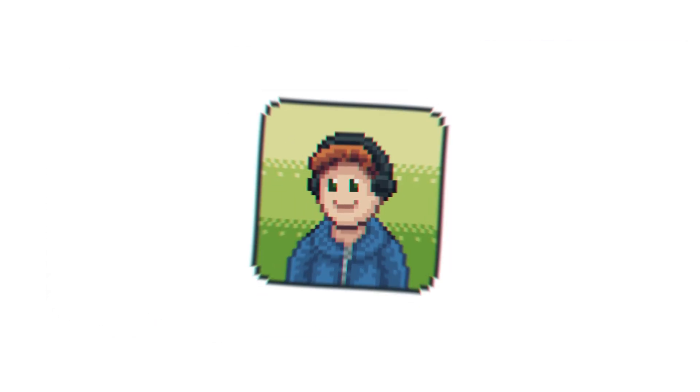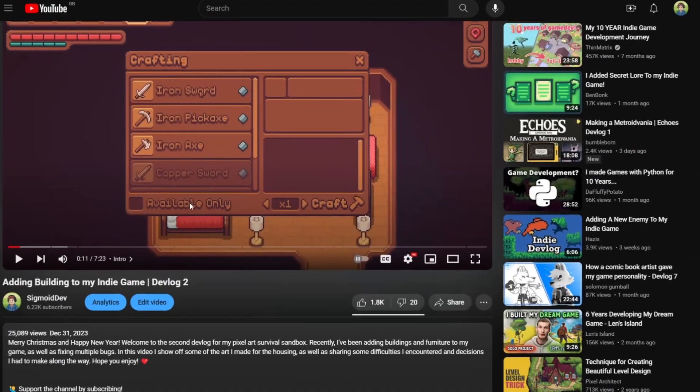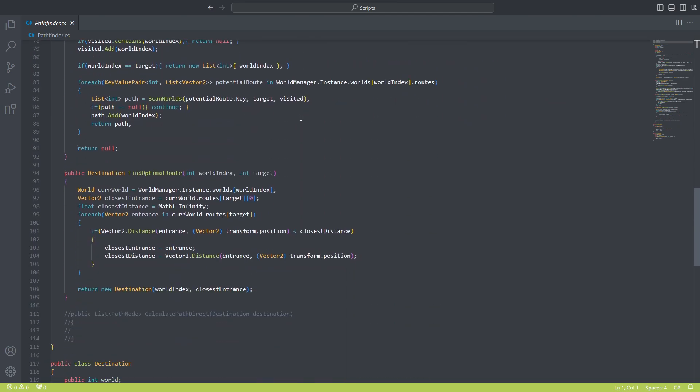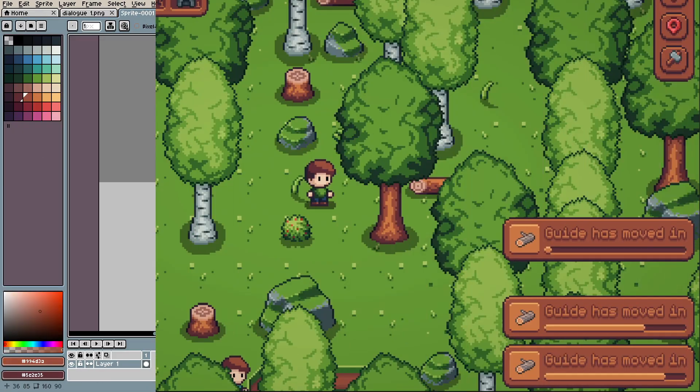Hey guys, Peter here. Welcome back to the third devlog for my pixel art survival sandbox. It's been a while since the last one, but in that time I've been laying out the foundations for entities and NPCs, as well as making the dialogue and notification systems.